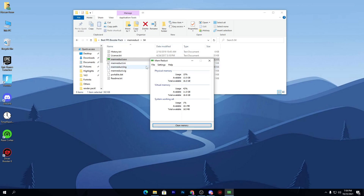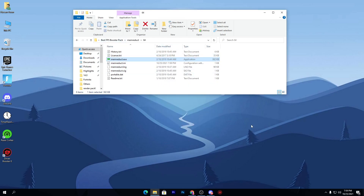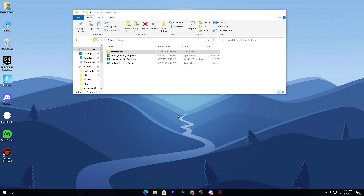Once you're done using Mem Reduct, don't close it — simply minimize the software to the background. Every hour or two, make sure to use the software to clean your RAM. Now, the next software on this list is the most important one in this video.